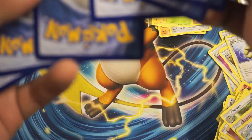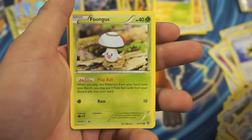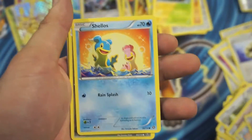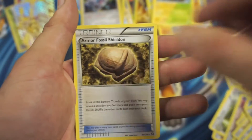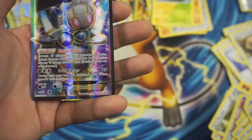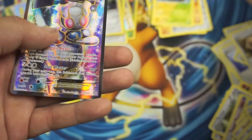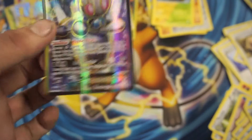I felt something in there. So we got Bergmite, Fungus, Mankey, Tino, Pokemon Ranger, Nuzleaf, Armored Fossil Sheldon, Larvesta Reverse Holographic Common, and a Magearna EX Full Art Ultra Rare. Nice — so that's pretty cool, got a Magearna Full Art.